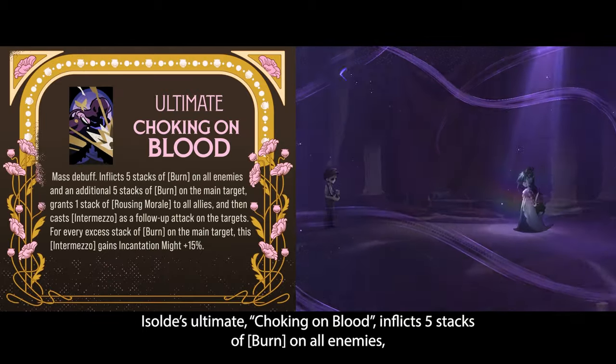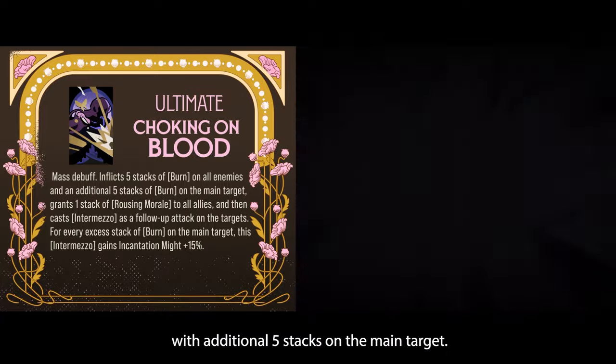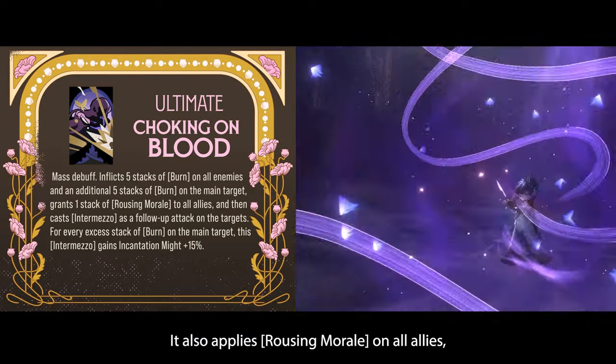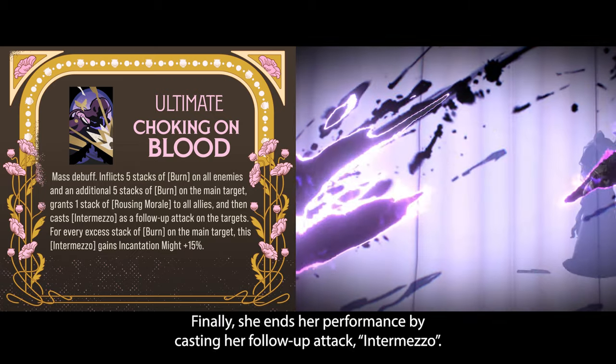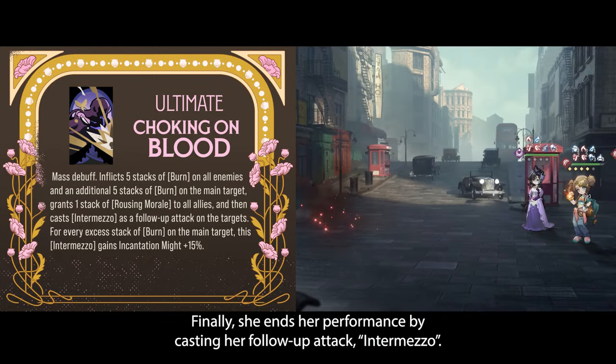Isolde's ultimate, Choking on Blood, inflicts 5 stacks of burn on all enemies, with an additional 5 stacks on the main target. It also applies rousing morale on all allies, a powerful buff that grants plus 50% damage bonus. Finally, she gains her performance by casting her follow-up attack, Intermeso.